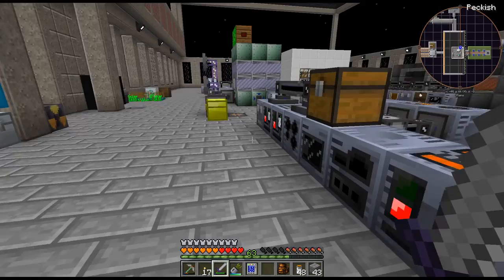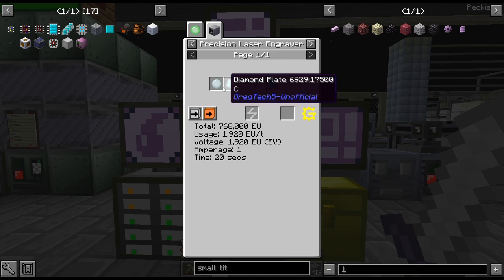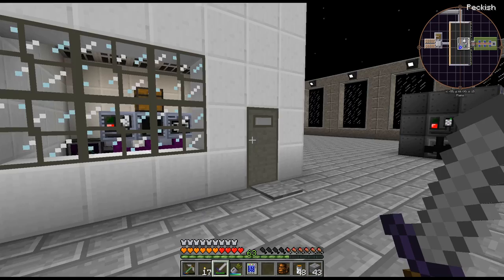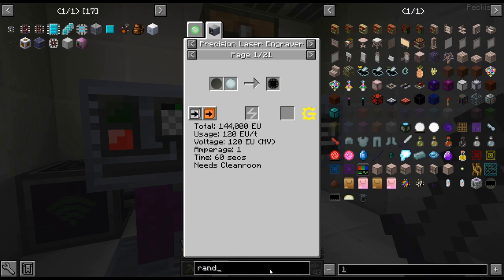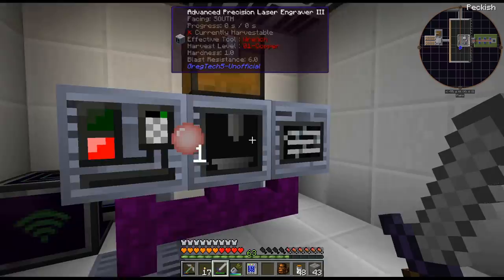There was something I couldn't remember - it's the Precision Laser Engraver. Because I don't have this hooked up, and the reason is that the Precision Laser Engraver uses all the different colored lenses. Having just the one - I don't want to auto-put stuff in there. The essential processing things need a diamond lens, but then I also might need the random ones which need a different lens. So if I automate that and forget to switch the lens, I'm going to get the wrong thing, so I haven't automated that yet.